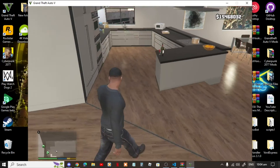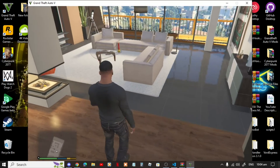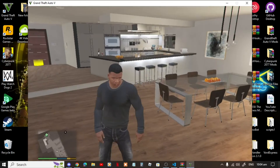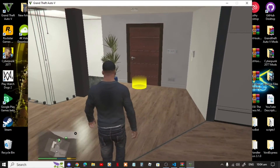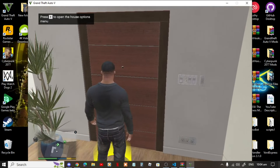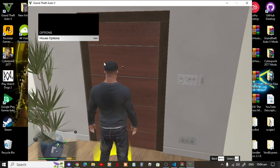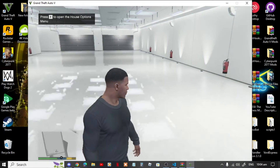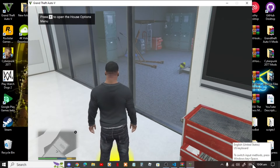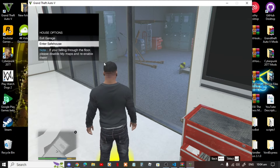There you go — now you can do all the stuff in here. You can watch TV, sit down on the couch, drink the drinks, go in the shower, go to bed and sleep, and more. Now let's go in the garage. Go to House Options and go to Enter the Garage. Now you're in the garage — it's quite huge. Press E, go to Options, then House Options, and you can exit the garage or enter the safe house.